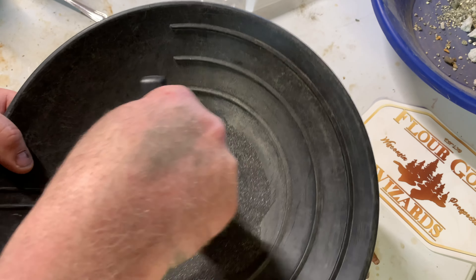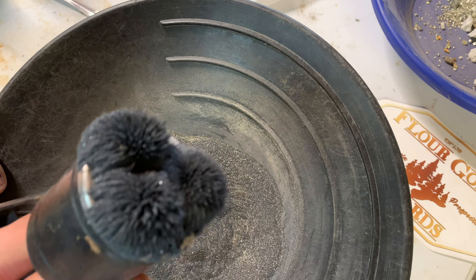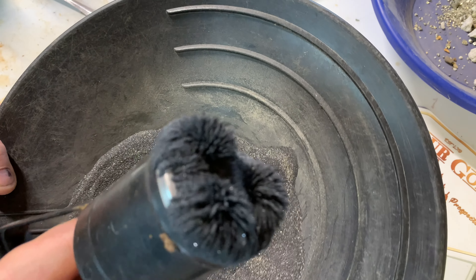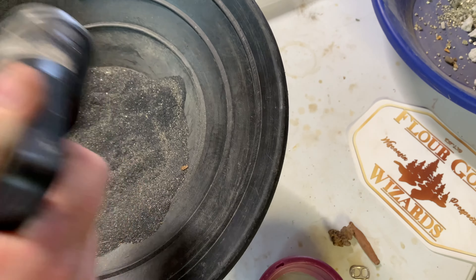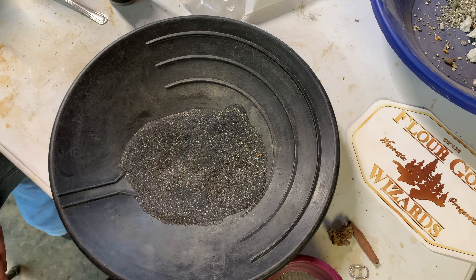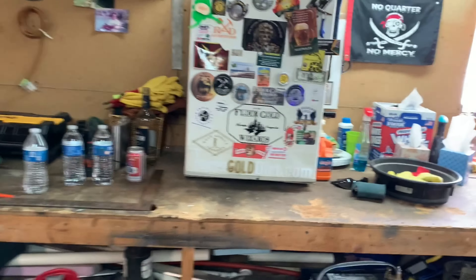We'll go ahead and check it for magneticity with my magnet type device here. Well, there might be a piece or two on there that's magnetic. Put that off to the side and try it on this end — it turns out there's a lot of magnetics. I'm going to put together a little game plan for how I'm going to deal with this much black sand in a limited amount of time. But first, I'm going to grab a beer. Let's take a five-second pause for station beerification.